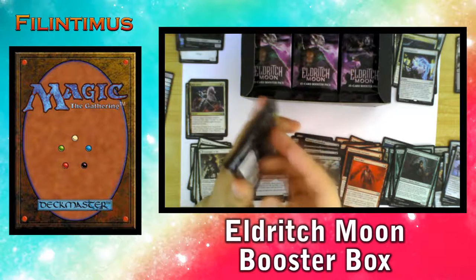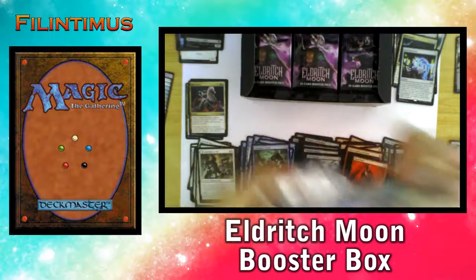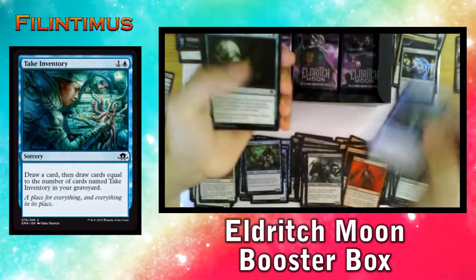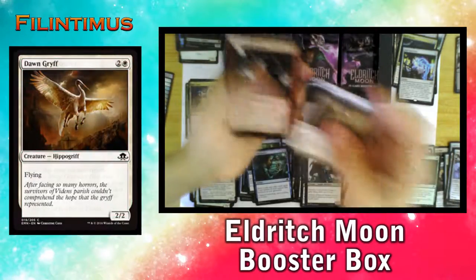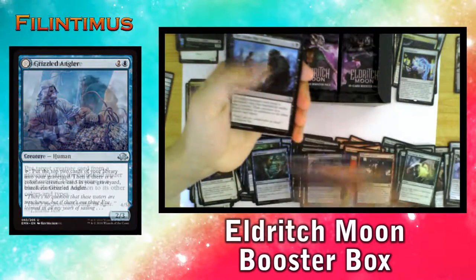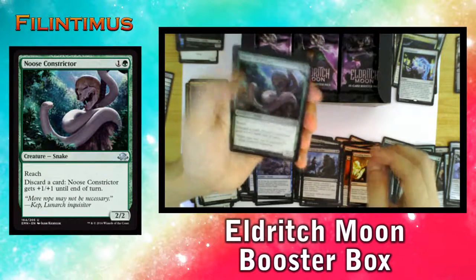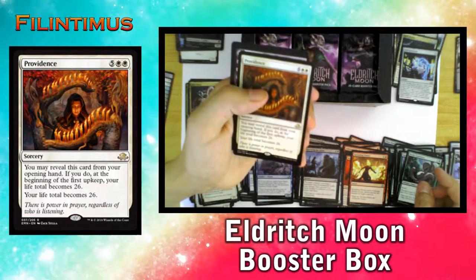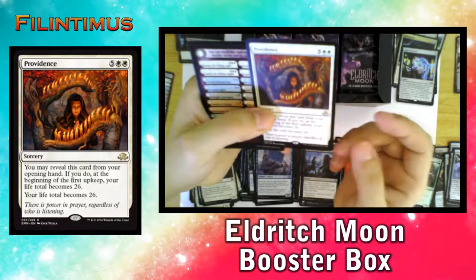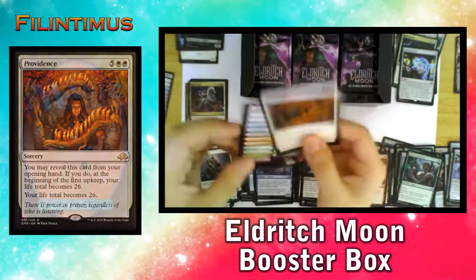Another Liliana Booster Pack — come on, I hope we get the other angel card. We have a Laboratory Brute, Fueled Draper, Olivia's Dragoon, Take Inventory, Grapple with the Past, a Dawn Griff, Falkenrath Reaver, Springsage Ritual, Ironclad Slayer, Grizzled Angler, Arise from the Grave, Spreading Flames, a Noose Constructor, and a Providence. If you have True-Name Nemesis with this card you can make a nice combo.